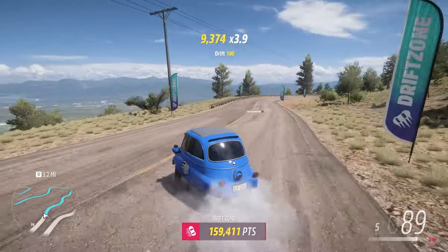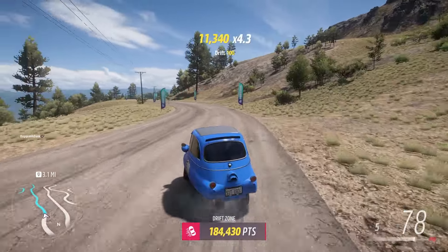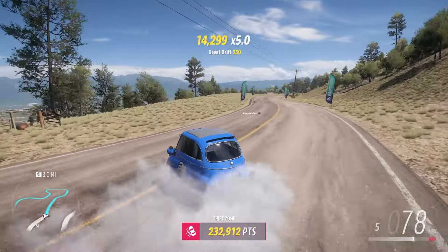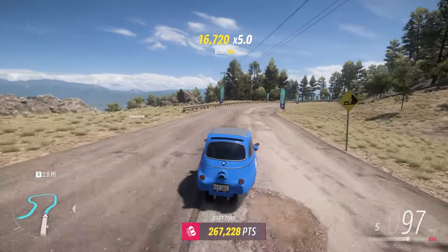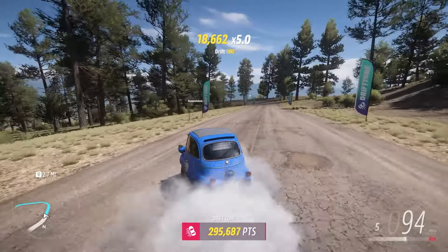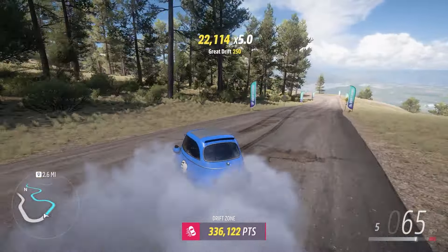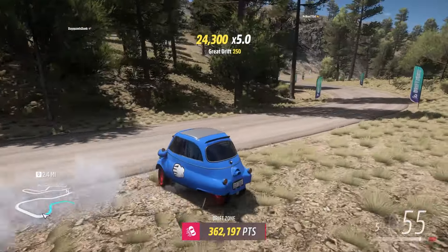In at a surprising number 5, I bet nobody assumed this car was going to be on this list — we have the BMW Isetta. It's not because it's fun for driving, and it's not surprisingly great at some B-class event. It is one of the best point drifting cars in the game. It almost drives better sideways than it does in a straight line. I didn't realize this until I watched a video of a guy getting 1.5 million score on the volcano drift zone in it. I recommend every one of you go give it a try.